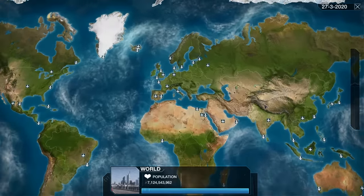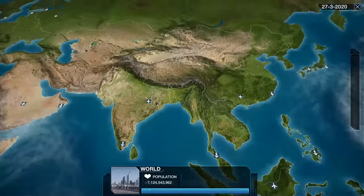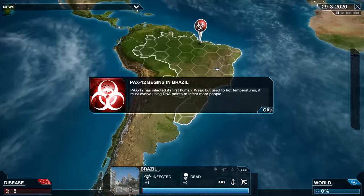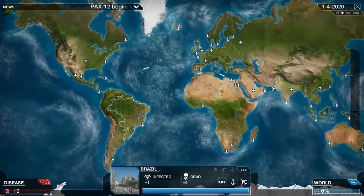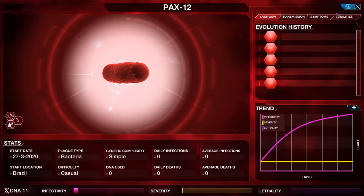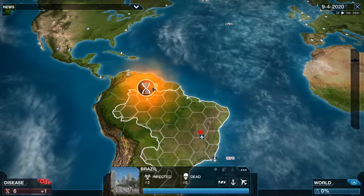It's a pretty fun and surprisingly accurate little simulator allowing you to see the spread of diseases across the world. I've made sure my bacteria is slightly better in humid environments. I've decided to start my disease in Brazil, because it's in a pretty prime location to infect most of the world. It is fantastically rural, it's humid, and it is hot. For bacterias, they come with a couple of bonus abilities, meaning they are relatively more heat-resistant than most.